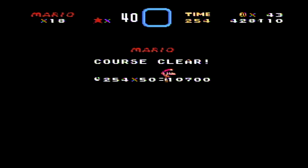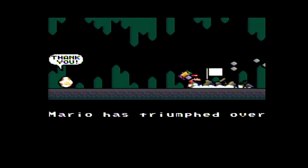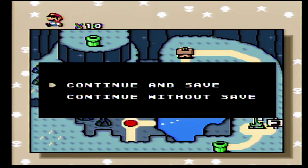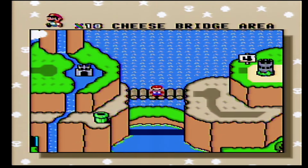We beat the third castle, and let's see what this game has to say about it — because I like the story. It says some funny things sometimes in little after-cut scenes. Mario has triumphed over Lemmy Koopa of castle number three. Mario's quest is starting to get much more difficult. Have you found the red and green switches yet? I have not, because I'm not really worried about them. We'll be alright. Anyway, that was world number three, the Vanilla Dome. Next episode, we are headed to the Cheesebridge area. See you guys next time.